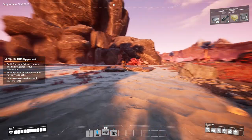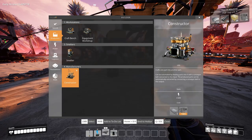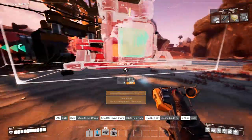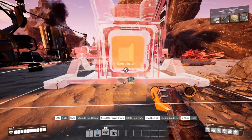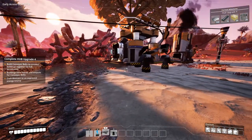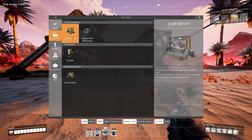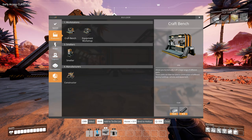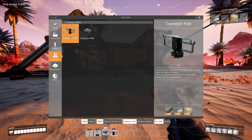I'm going to start building our small factories. First thing first, let's build another constructor — let's put it temporarily next to this one because we just need to place them. I need reinforced steel. The first thing we need is to get our organization done.